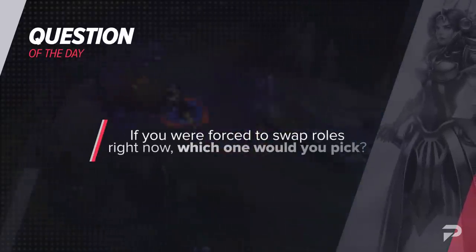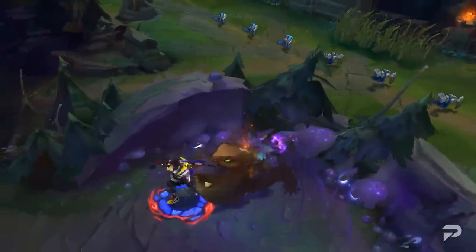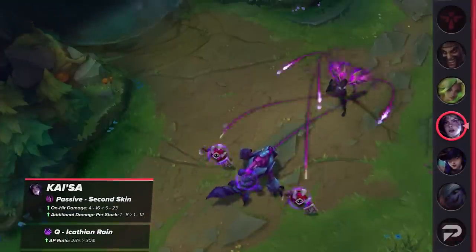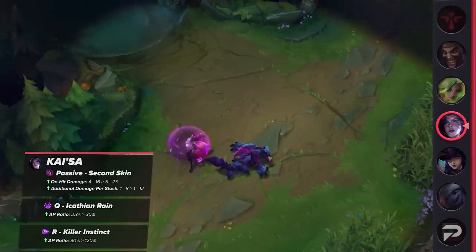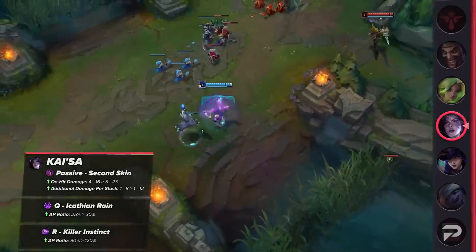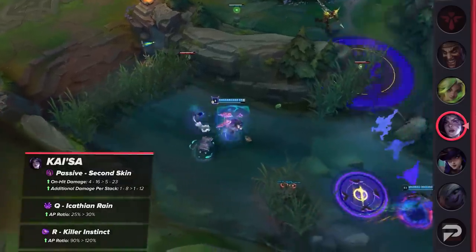Quick question of the day: if you were forced to swap roles right now, which one would you pick? As things are right now, I'd probably swap to jungle — playing ADC doesn't seem very fun. Let me know in the comments. Kai'Sa will also receive a buff in worlds fashion — her passive damage, Q AP ratio, and ultimate AP ratio are all going to receive buffs. Her ultimate's AP ratio will be increased by 30 percent, making diving AP Kai'Sa much harder. This might even bring Kai'Sa mid back into the spotlight.